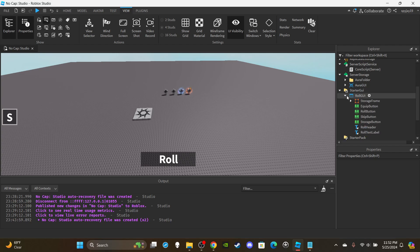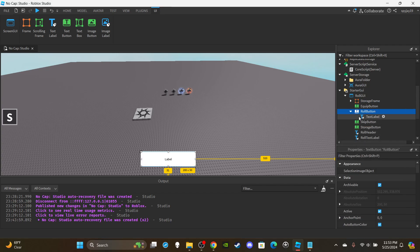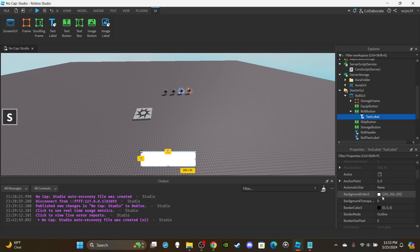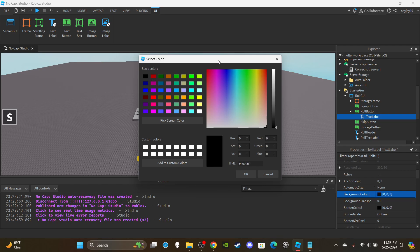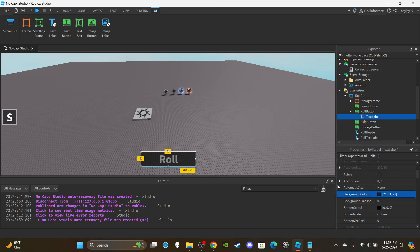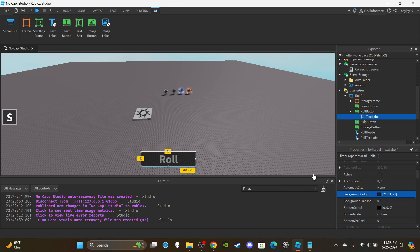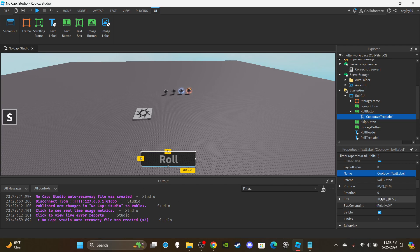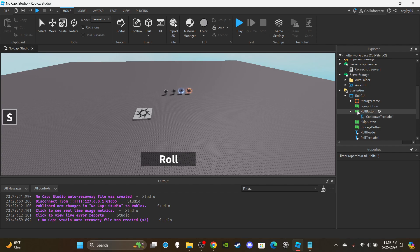First things first, open up the roll GUI, head over to the roll button, and insert a text label. We don't need any text on it, so delete the text. Set the background transparency to 0.5, set the background color to black or a dark gray — we just want it to look grayed out. Rename the text label to 'cooldown text label', and set the X size value to 0.